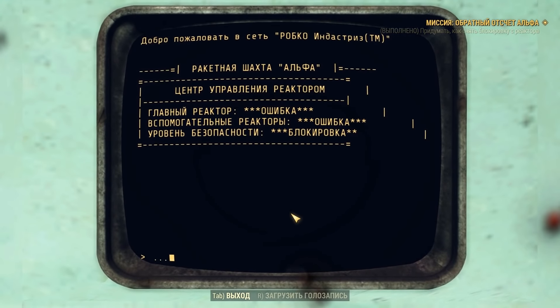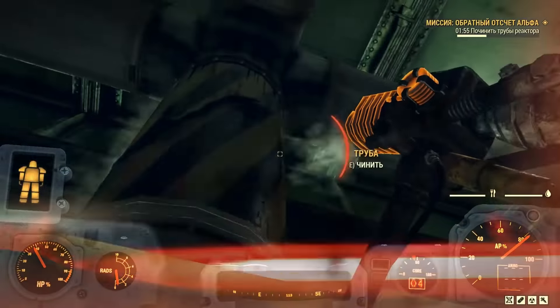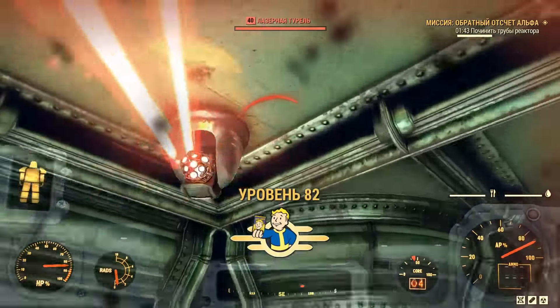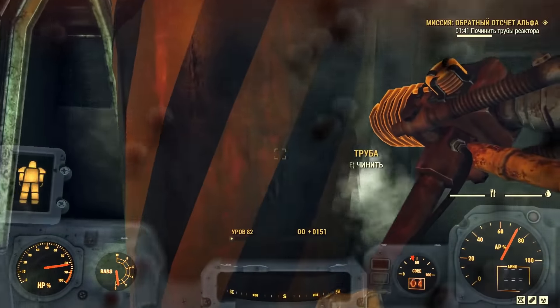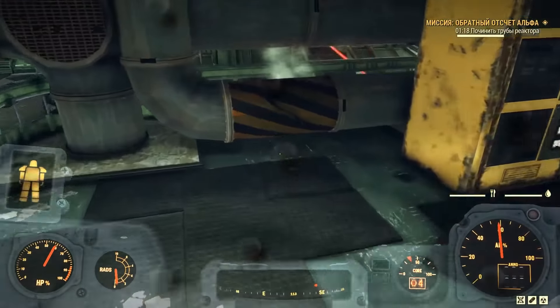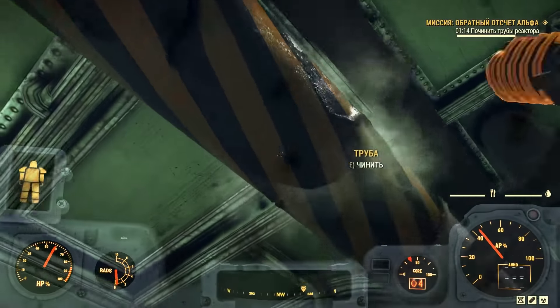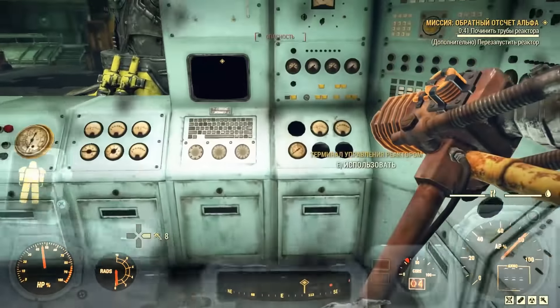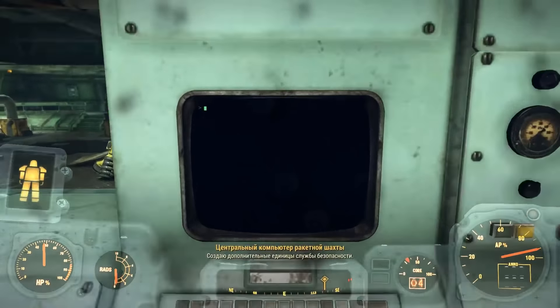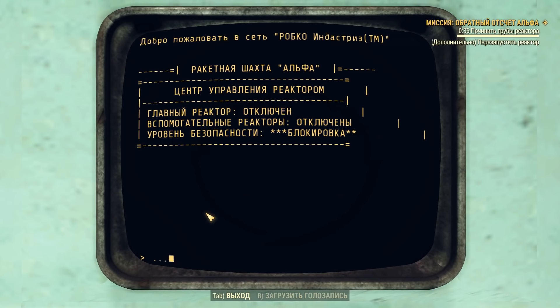Начинаем починку всех труб, разумеется отбиваясь от толп врагов. Чтобы пройти шахту одному, не составит никакого труда — что на низких, что на высоких уровнях — всё одно и то же, потому что противники подбираются под ваш уровень. После починки всех труб подходим к терминалу и перезапускаем все реакторы. На это у нас будет отведено определённое время.